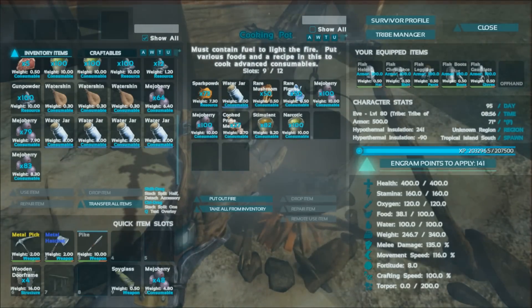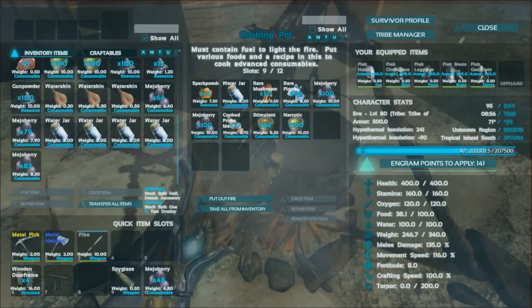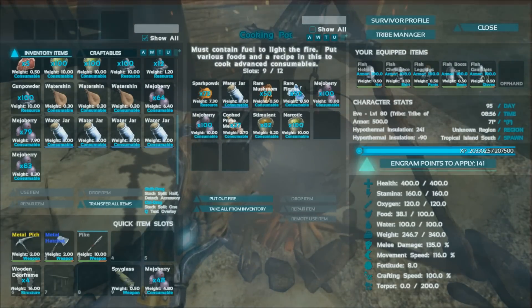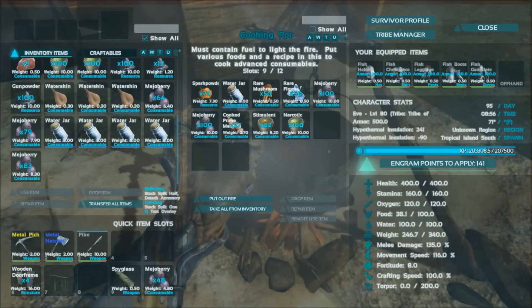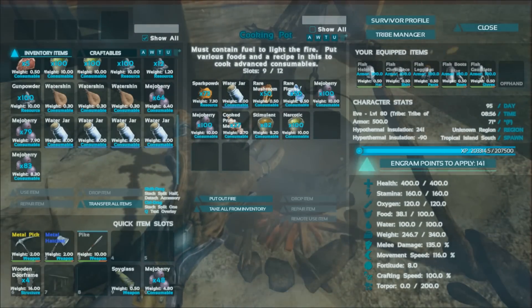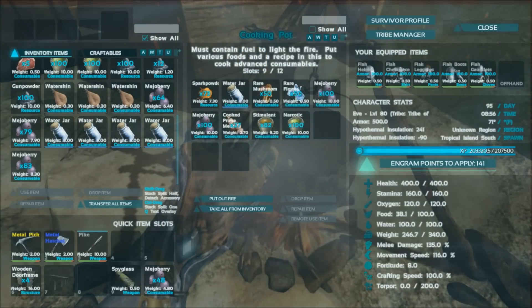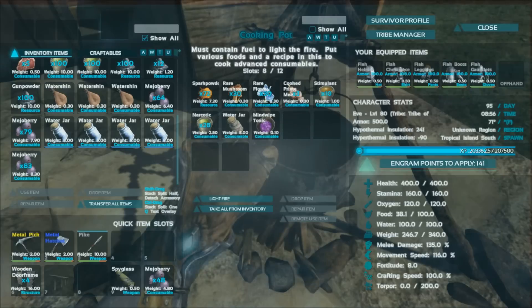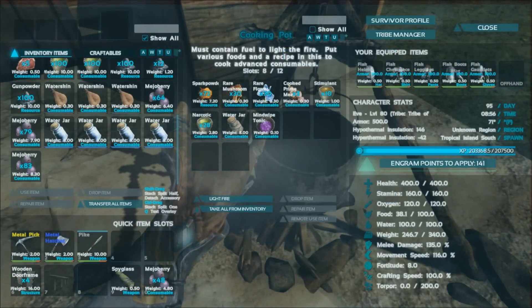We've got more than we need, but I'm going to light the fire and get that going. Here's the full ingredient list: 24 cooked prime meat, 200 mejo berries, 72 narcotic, 72 stimulants, 20 rare mushrooms, 20 rare flowers, and one water skin or one water jar. So we're going to let that cook. I'll be using spark powder in here so I don't create charcoal — you could also use thatch without creating charcoal as well. And there we've got our mind wipe tonic after about a minute or so.